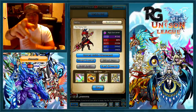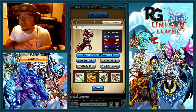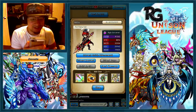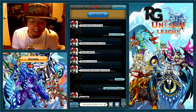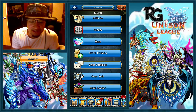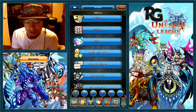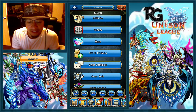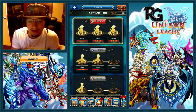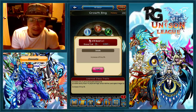What's up guys, this is RG giving you another high definition broadcast. As you can see we're here on Unison League and a special shout out goes to Natsu from Fairytale. He is the fire mage, but I am actually doing this video because I wanted to tell you guys about something that I figured out — it is actually going to be about shared traits.